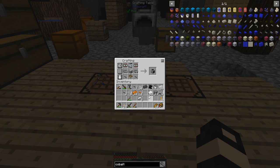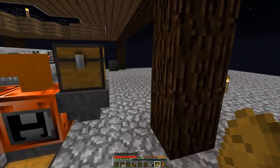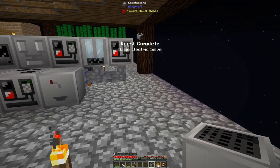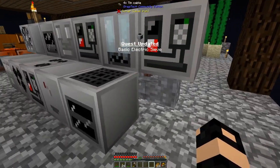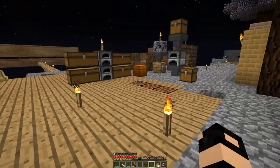Alright, it looks like we have got all the materials for the electric sieve - wasn't too bad. I do have to farm up some more rubber though. For now we'll put it right here. I am still trying to replace this wire and I do have more sand going.